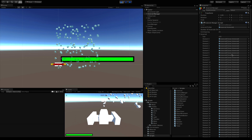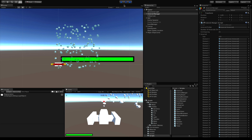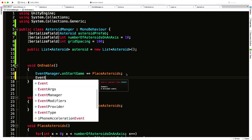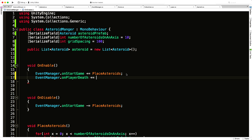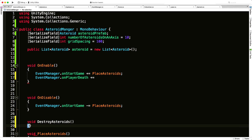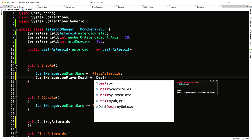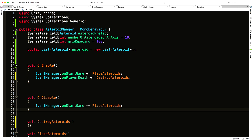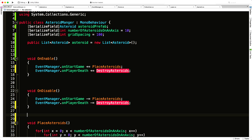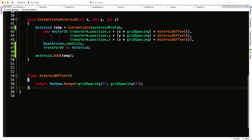We hit play and we've got 125 asteroids — working great. Now I need a way to destroy them when the player dies, so I'll subscribe to 'EventManager.OnPlayerDeath' and create a method called 'DestroyAsteroid' that it calls. I'll copy that down to OnDisable to make sure we stop listening for it. I'll position this method above the instantiate block, so we have destroy, then the couple of functions used to instantiate.